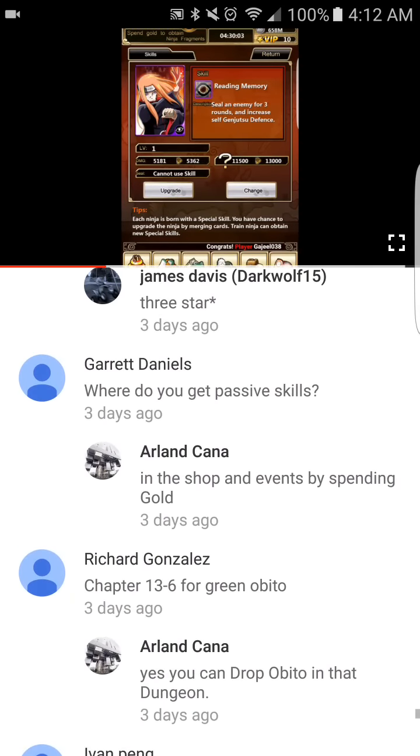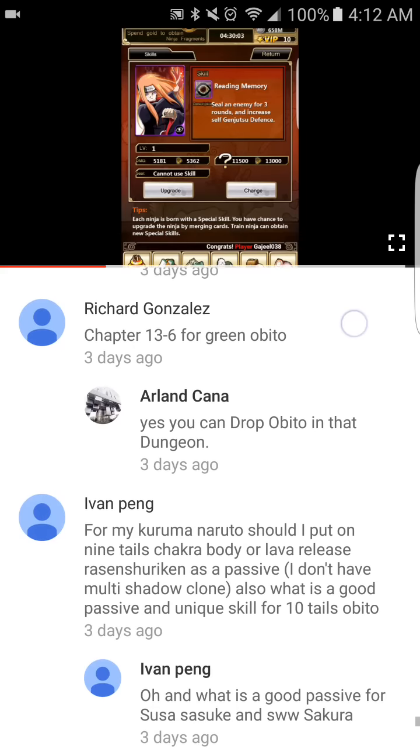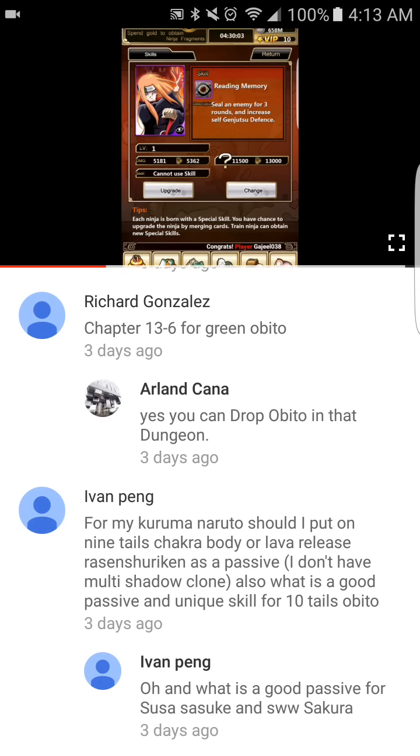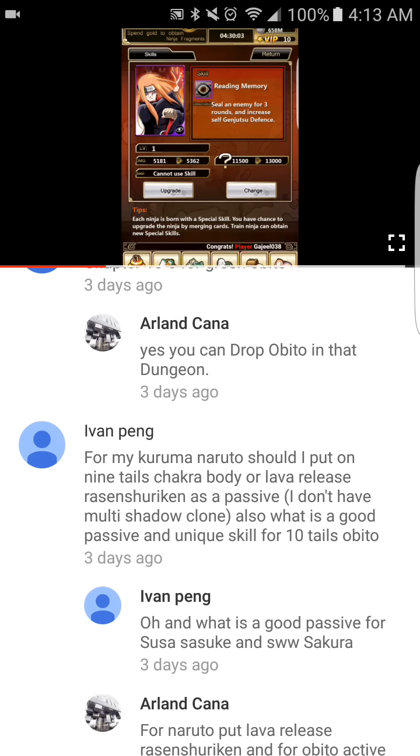Someone asked where to get passive skills — in events or shops, really. Green Obito is at Chapter 13-6. For Kurama Naruto's passive, you should put in Nine Tails Chakra Body if you can. Lava Release is actually an active skill, not a passive.